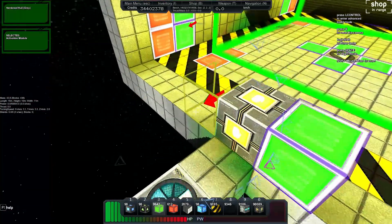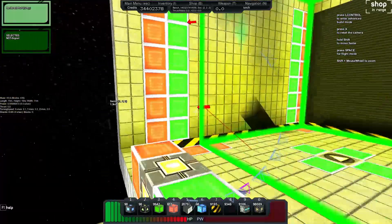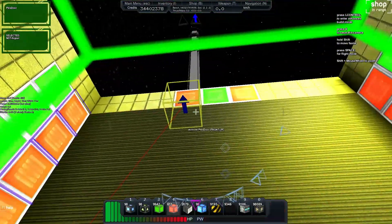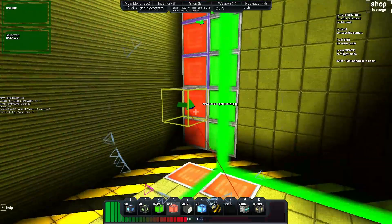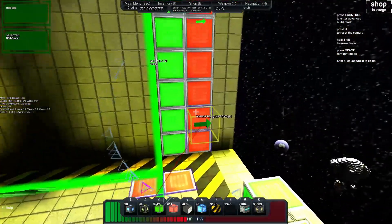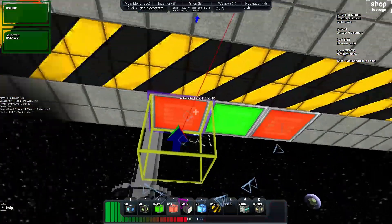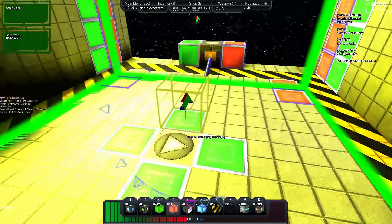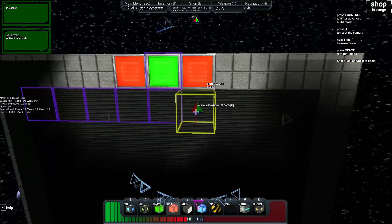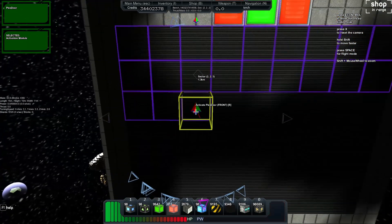And the last thing we'll do is go back to the activation block and just select the door — select across every door block. This should mean that when the green lights are on, the door's closed, and when the door's open, the red lights go on and all the green lights go off.